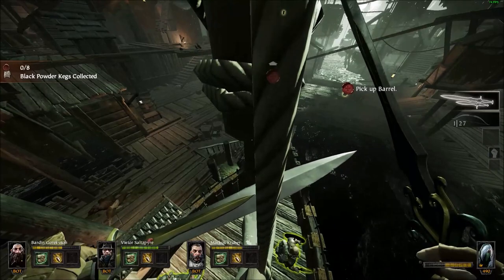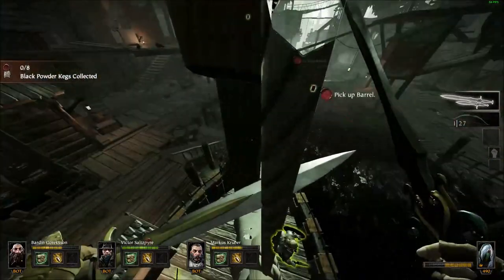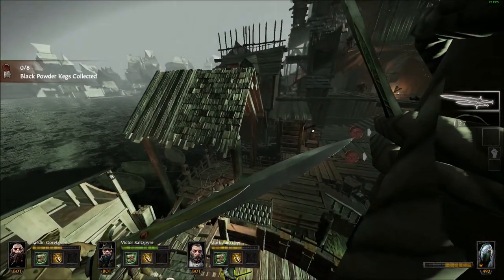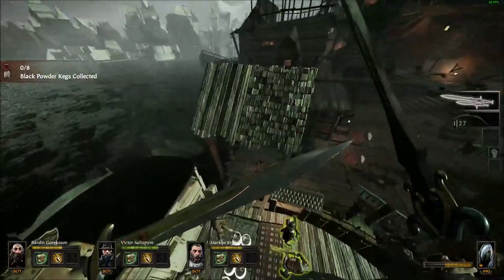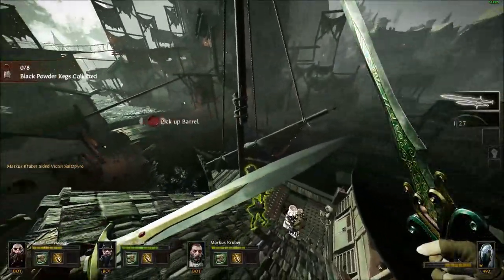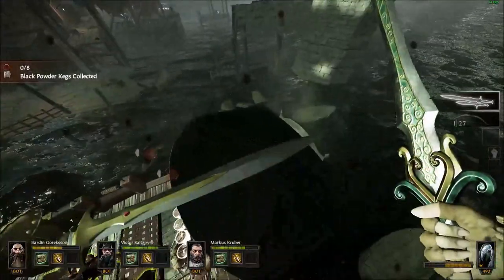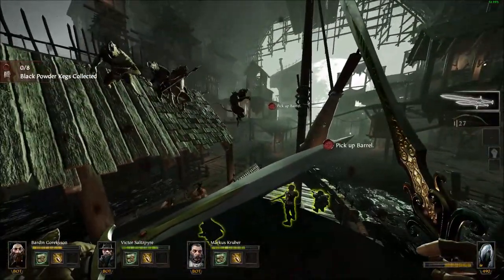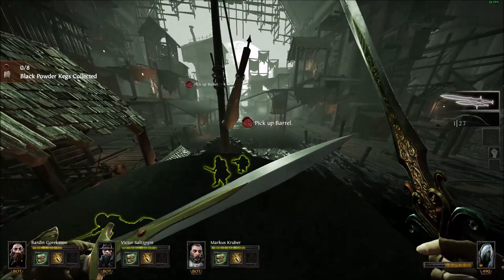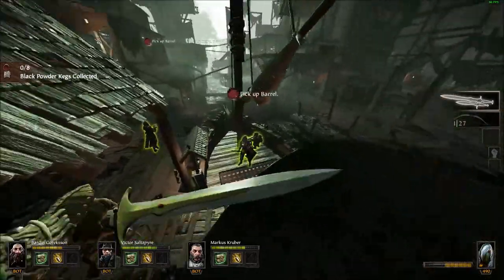There's a move called the delayed jump — also known by a couple of other names. Essentially, you dodge and then get a very quick interruption before jumping, so instead of a clean dodge-jump it's dodge... jump. It helps you time your jump to get over obstacles. In previous patches it gave a much bigger distance boost, but now it mainly helps with timing.